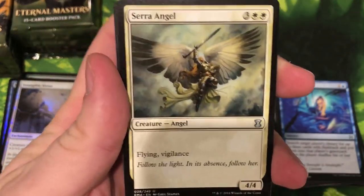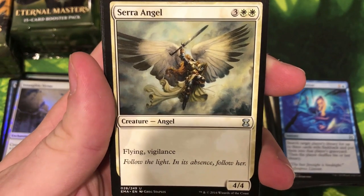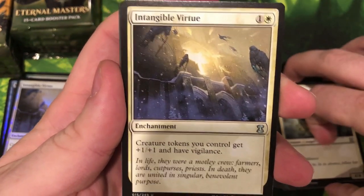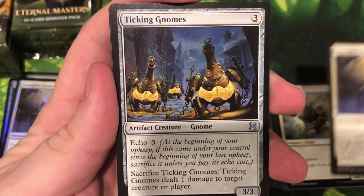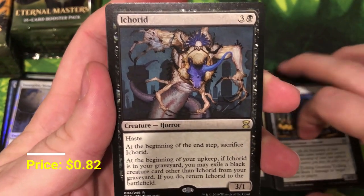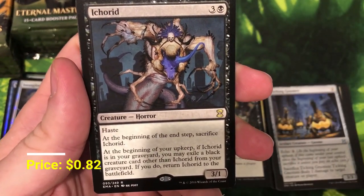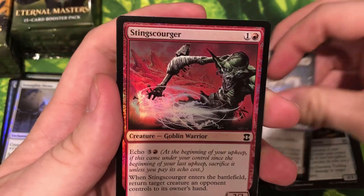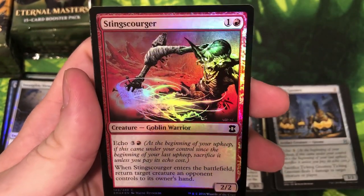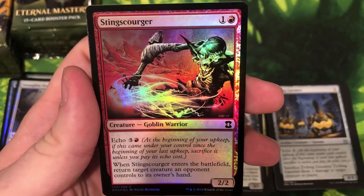All right — beautiful Serra Angel, one of the most classic iconic cards of Magic. Another non-foil Intangible Virtue, Ticking Gnomes, and Ichorid — however you'd like to say it — and Sting Scourger. Another fun card, a really cool foil — those eyes light up. Angry man and a dragon.